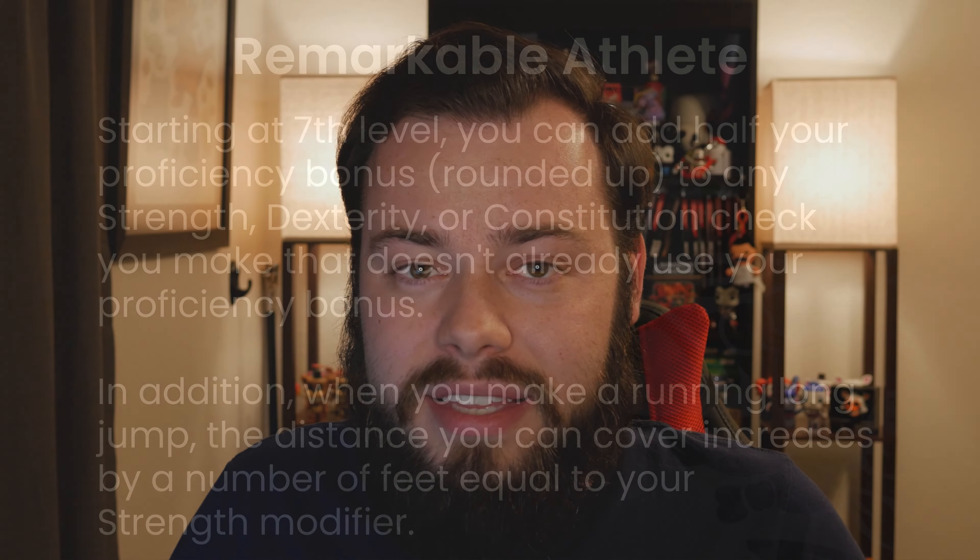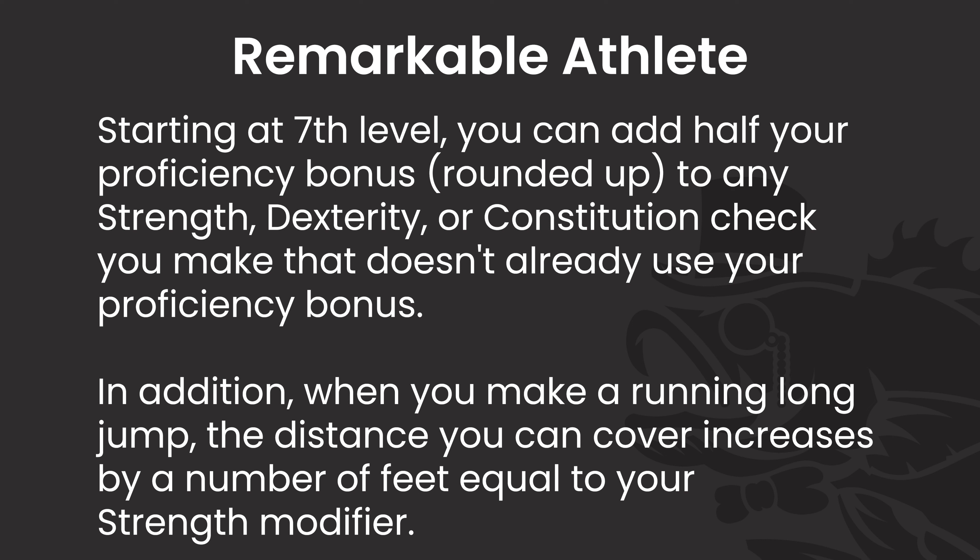At level 7 we get Remarkable Athlete, which gives us kind of a jack-of-all-trades type of thing. With this, any strength, dex, or constitution check we make we can add half our proficiency bonus if we don't already have proficiency. That's pretty cool. In addition, whenever we make a running long jump we can add a number of feet equal to our strength modifier to the distance we can jump. Now, jumping is not that great in D&D — you can see that in One D&D where they've made jump an entire action rather than just a movement option.